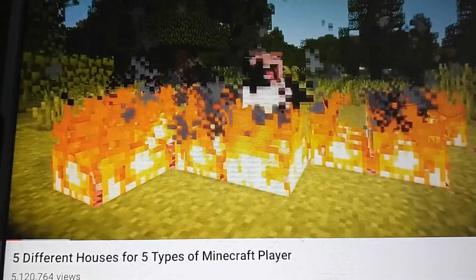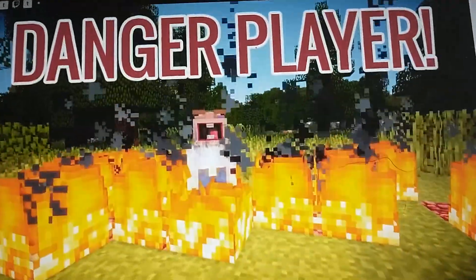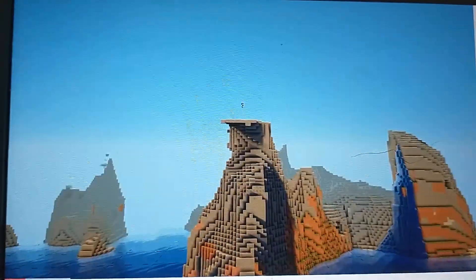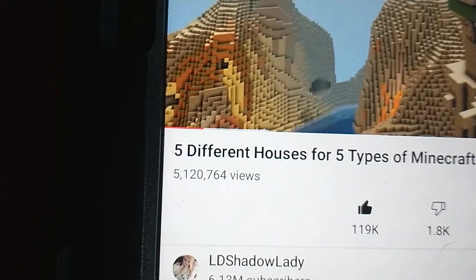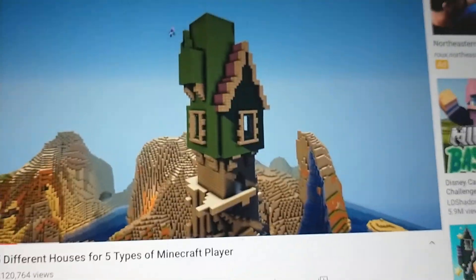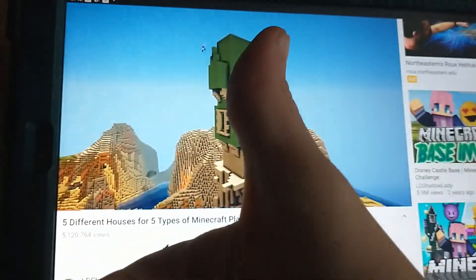The first type of player I'm building a house for is what I like to call the danger player. This player does not care about life-threatening situations, and so their house is probably very unsafe. The first thing I did was pick an extreme location to build this house on top of a cliff. Wait, so he didn't like kill the player? Alright, well, I respect that. Good job, Lizzie.